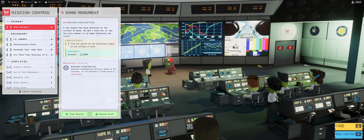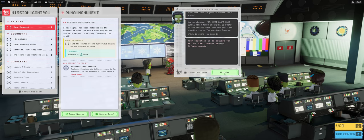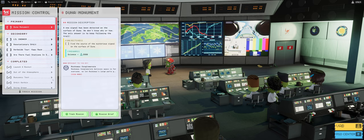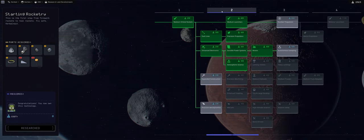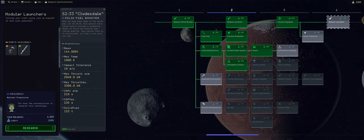I was initially planning on doing the Duna monument because it yields a whopping 2,000 science, and I thought I would have enough. There's really useful information about how to get to Duna in the mission brief. But when I went to the KSP tech tree, I wanted to unlock nuclear propulsion for our transfer and started looking into modular launches.